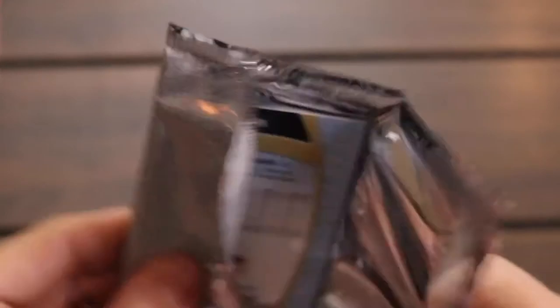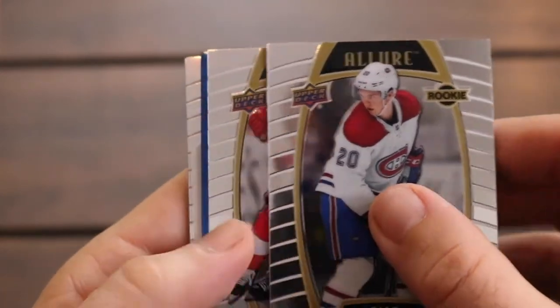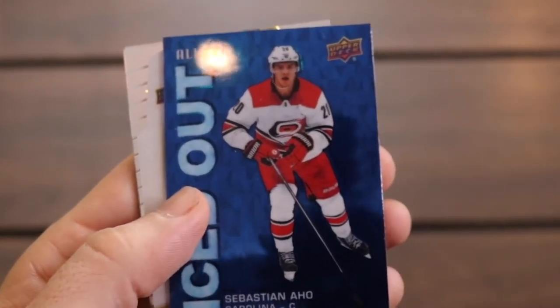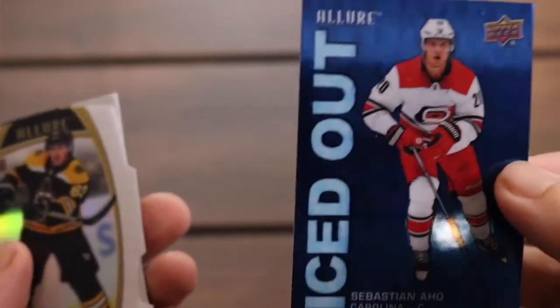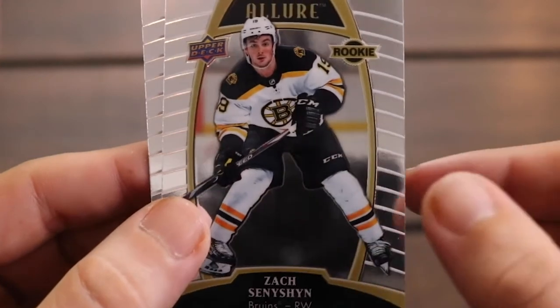These boxes will run you about 75 to 85 dollars — I'm having a hard time remembering exactly. There's not a lot left on DA Card World. Kale Fleury. We got Filip Zadina. And here we go with an Iced Out of Sebastian Aho — just a pretty cool insert. Love that background, beautiful blue. We got Brad Marchand, and that is the white rainbow once again. Then we have Zach Sanisan, another rookie, and then Mark Giordano. So far I am quite happy with this first box. We've got two packs left and gotten some really nice things, still looking for something real big.